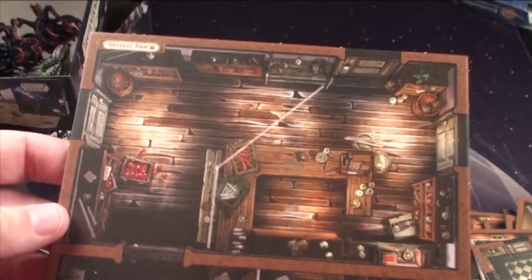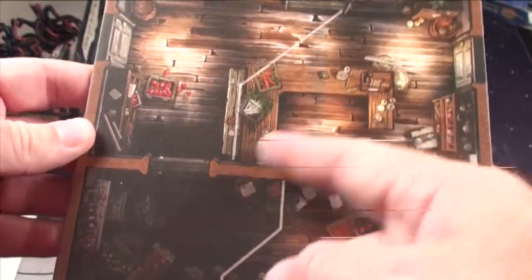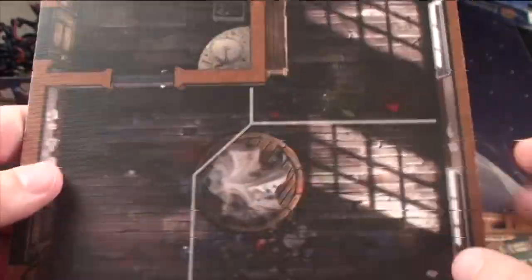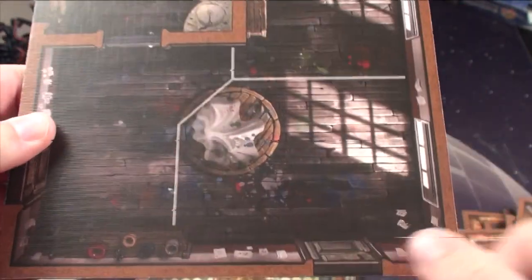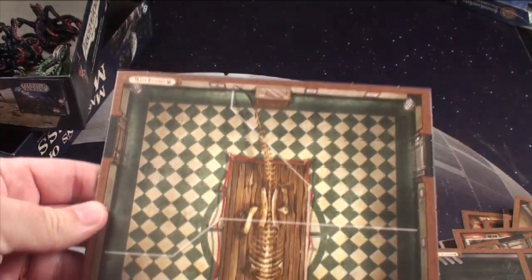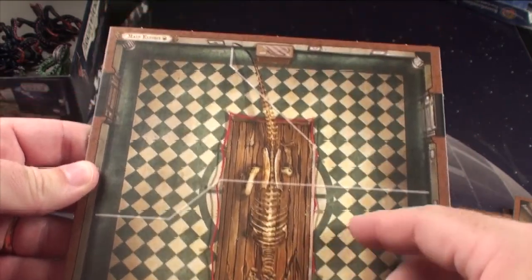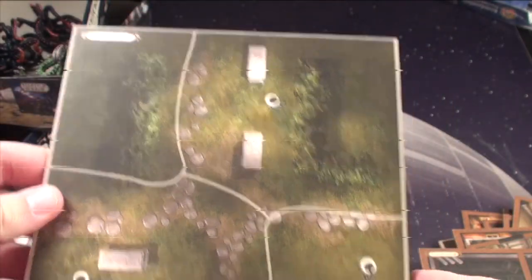Now for the bigger square tiles: you're going to get the general shop made up of all these different rooms. You're going to have the shop storage, the studio storage, and then the studio right through here where people will do painting and artwork. This one's pretty cool — this is going to be the main exhibit, so you're going to see like a dinosaur bone or some kind of monster bone right there. And then the yard number one which will take up four spots.